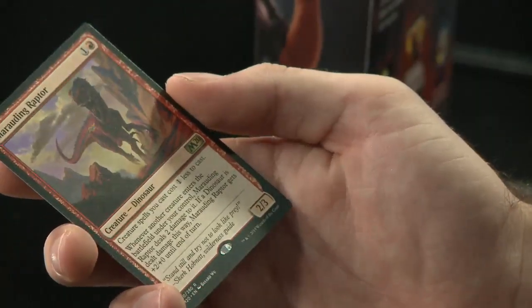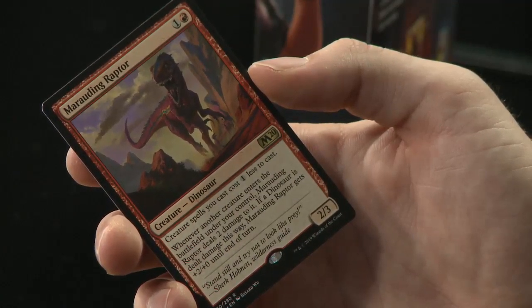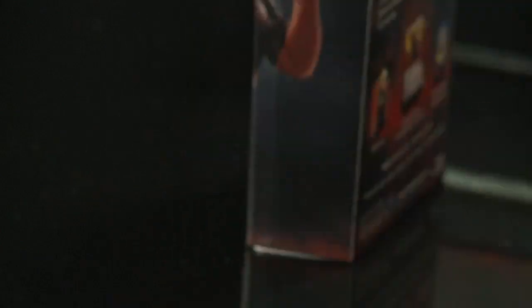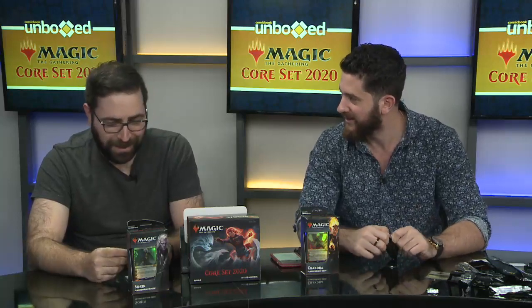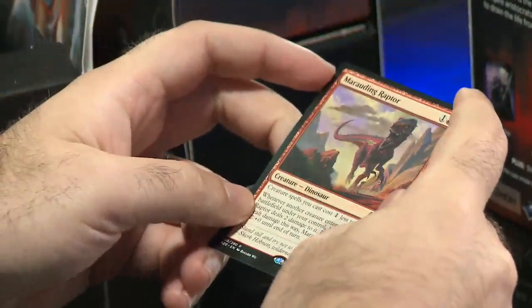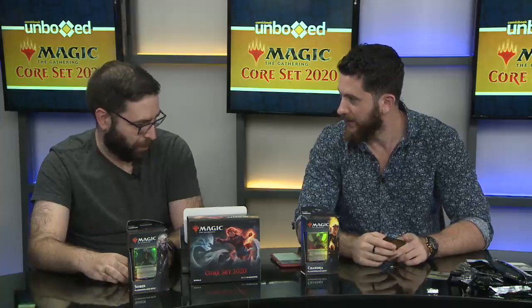Marauding Raptor — we're going to Jurassic Park! Creature spells you cast cost one less. Whenever another creature enters the battlefield under your control, Marauding Raptor deals two damage to it — but if a Dinosaur is dealt damage this way, Marauding Raptor gets +2/+0 until end of turn. This is one of a few dinosaur cards in this set that have made red-green and red-green-black Dinosaurs a stomping force all over again, at least until the Ixalan block rotates out in a few months.